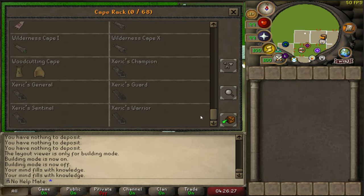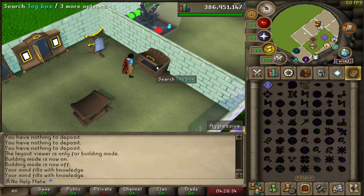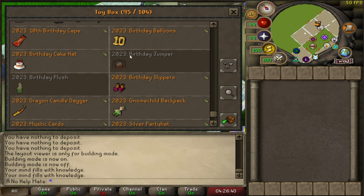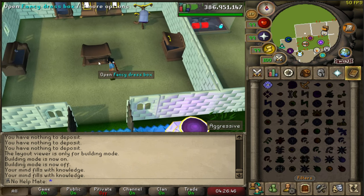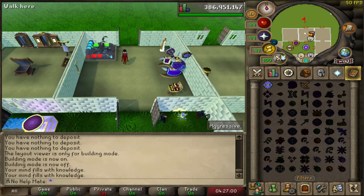I have the cape rack here — I actually like to keep my capes in the bank so I have none stored here, but I could store them if I wanted to. I also have the toy box for holiday event rewards. I don't have all of them, which is kind of funny — some that I really like, like the birthday jumper, I just kept in the bank and wear from time to time. The fancy dress box is for the random event rewards, and I don't have all of those either.